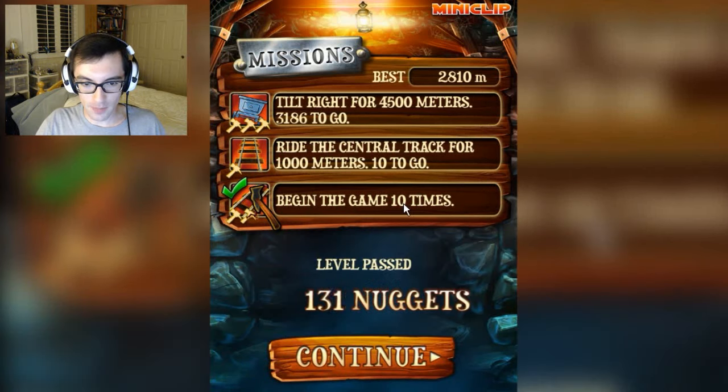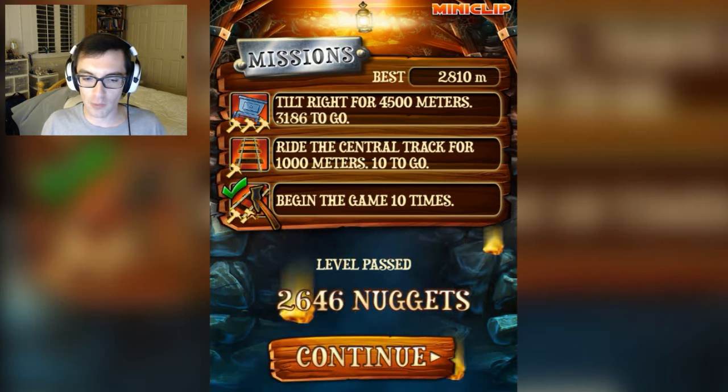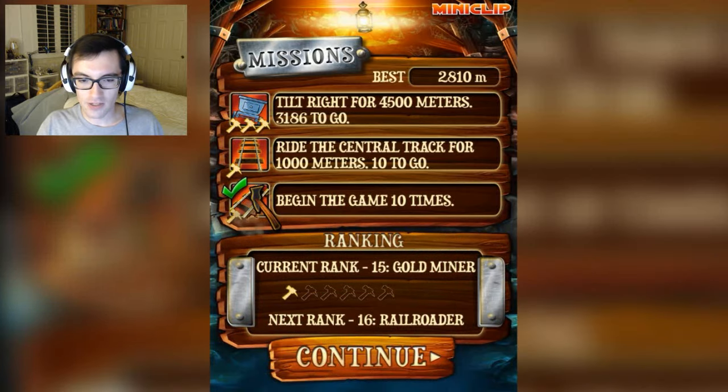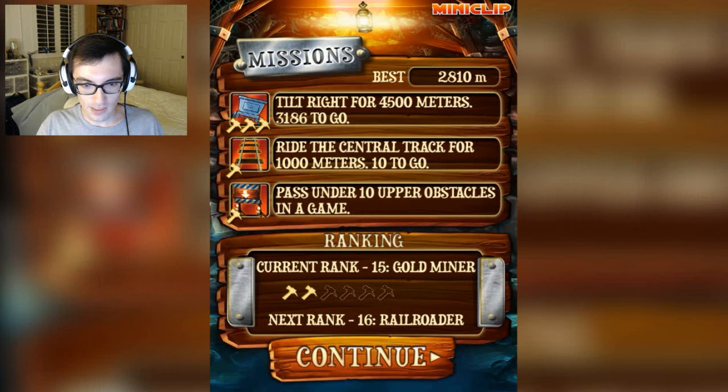We get to level up! Each time we level up, we get more gold nuggets — 4,200 gold nuggets. Let's see: pass under 10 upper obstacles in a game, ride the central track for a thousand meters with only 10 more to go, and tilt right for 4,500 meters — we've got 3,186 to go.